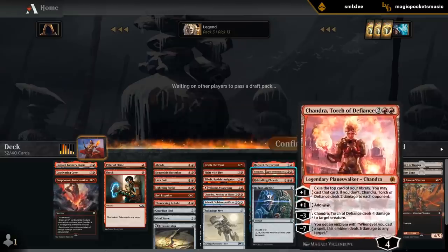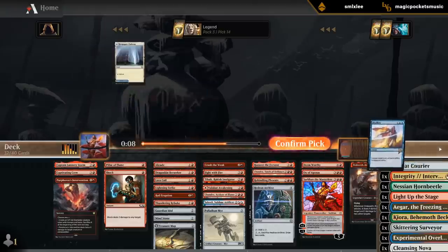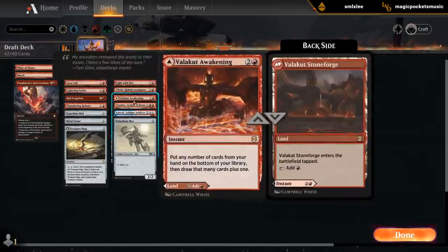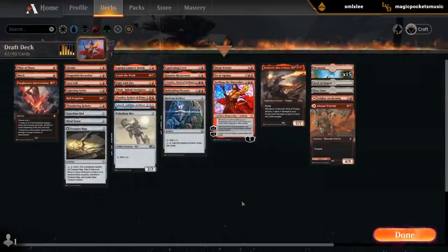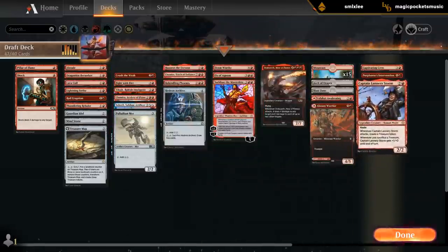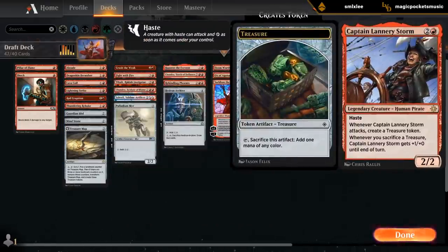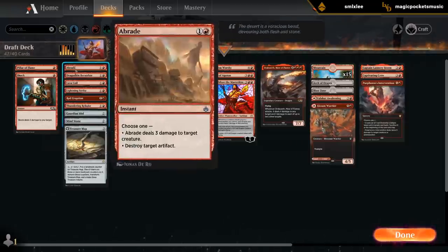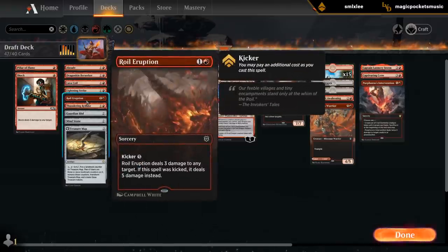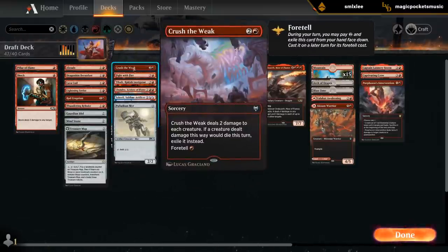Hazoret can be awkward in this deck but it's a great finisher. I'm kind of liking Dracuseth now, especially if we're going to play the Palladium Mirror as additional ramp. We can consider Valakut Awakening as a land and Coom Warrior as well. Intervention, Crew, Lannery Storm — although Lannery is not bad in this deck since we have so many cheap removal spells to clear a path so we can attack with her unopposed and make a treasure token.